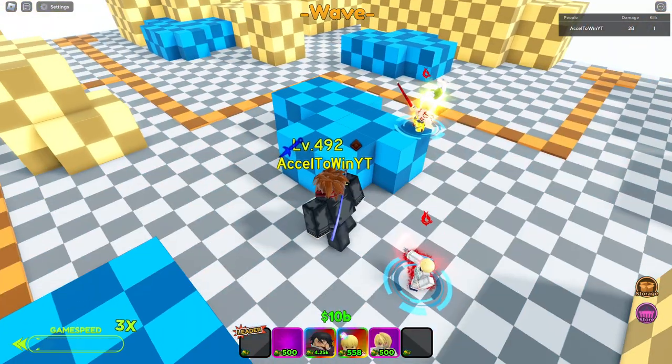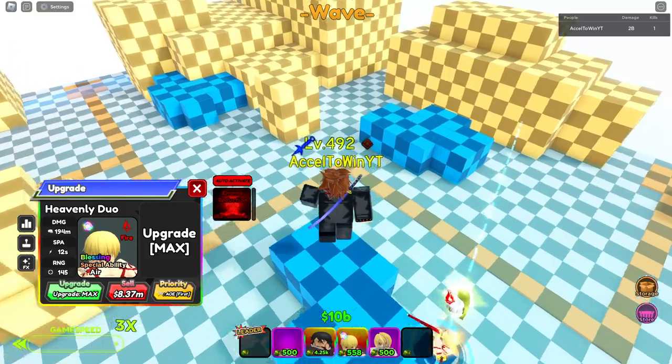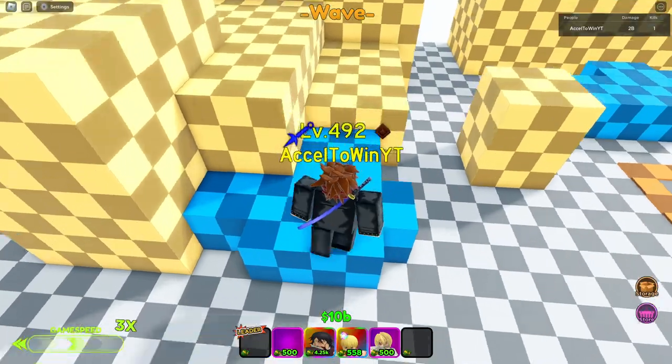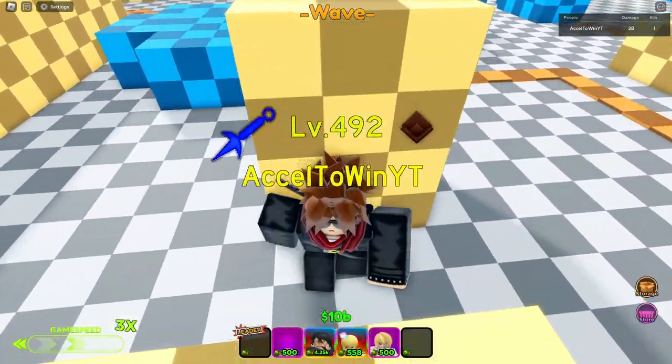I'm pretty sure the Dowsing Hook ability actually also gives crit for a certain amount of time, because I saw it doing crit damage. I don't think Gilgamesh does crit damage, so that's pretty much what Chain Avenger can do.